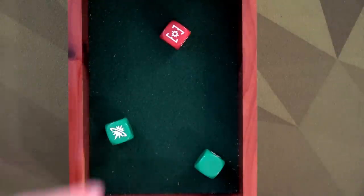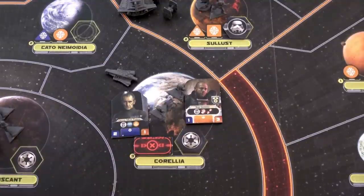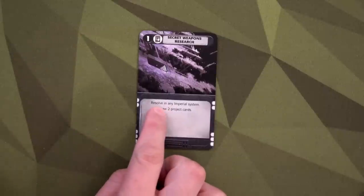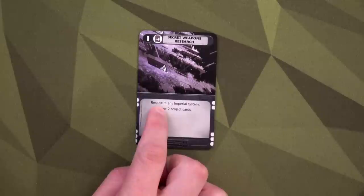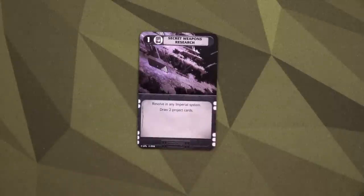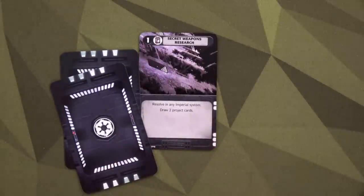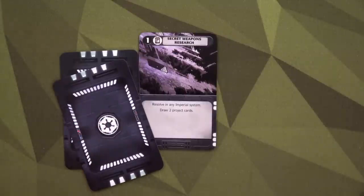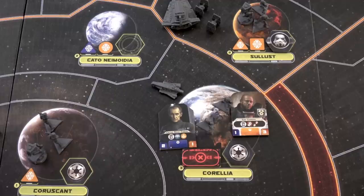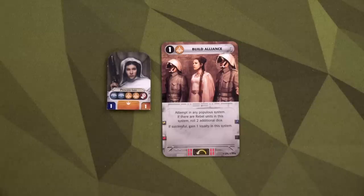Back to the Empire: Secret Weapons Research. This card says 'resolve,' meaning even if we had leaders to oppose, we cannot. Resolve in any Imperial system: draw two project cards. These two project cards will be placed on top of the mission deck at the end of the round, so they activate next round. The Imperials need a leader with a logistics icon — they've got it with General Tag — and we just do this in any Imperial system, so Corellia. Now we're back to the rebels.